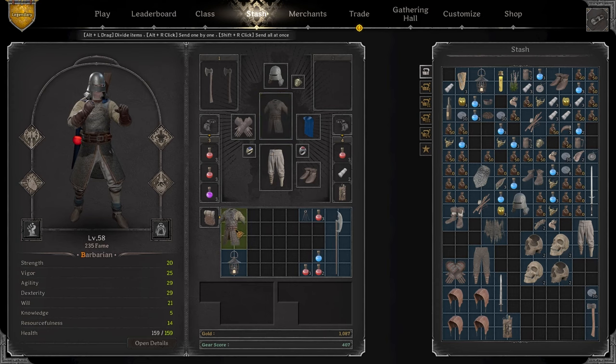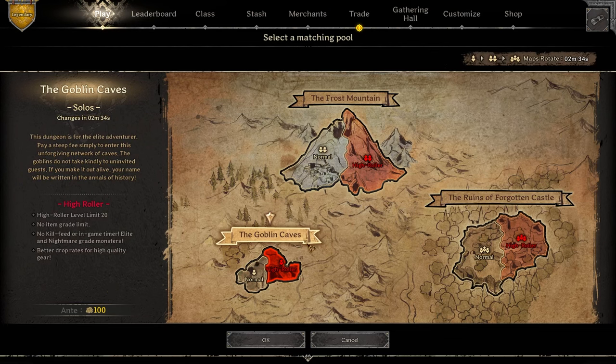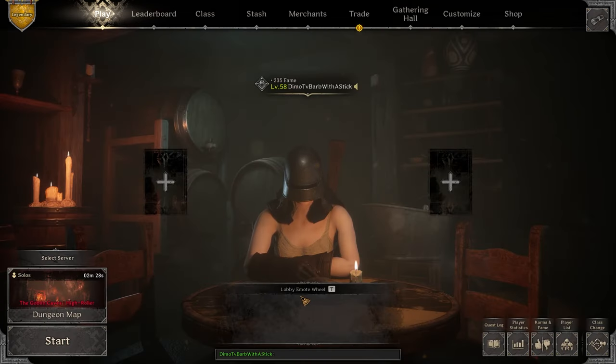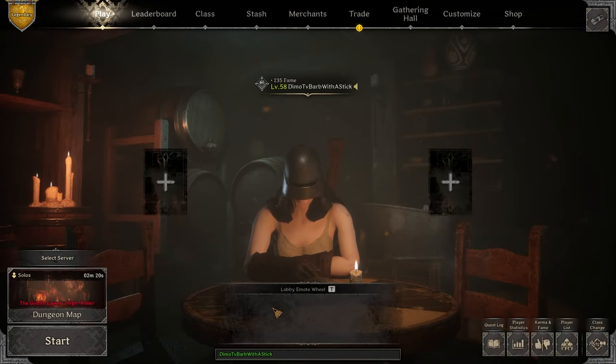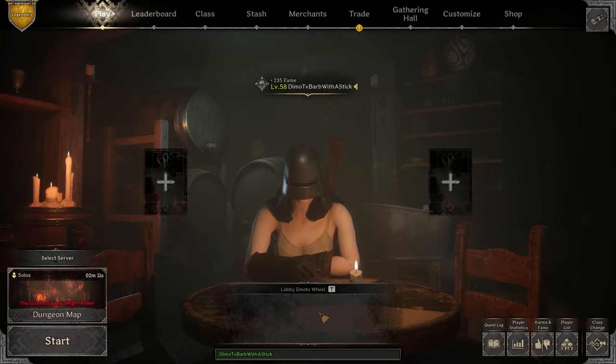Basically this is the barbarian we're gonna run. Let's hop into the video — we're gonna play in the goblin caves in the high roller to start, and then we're gonna shift to the normals. Let's not just kill pay to win players, let's also stamp some free to play teamies. Anyway, let's hop into the video and let's clap some cheeks.